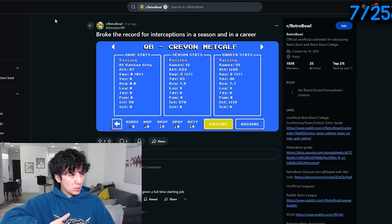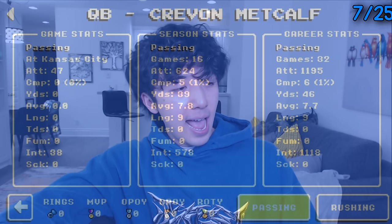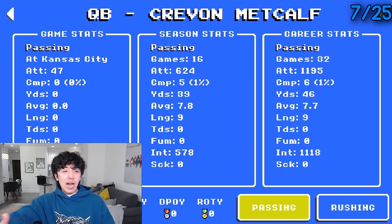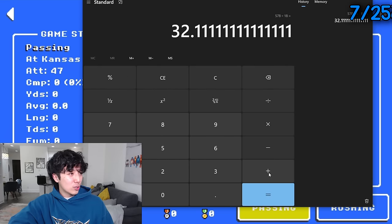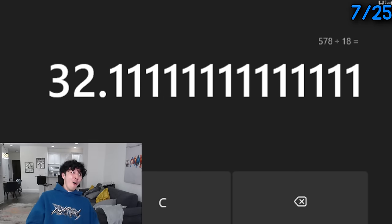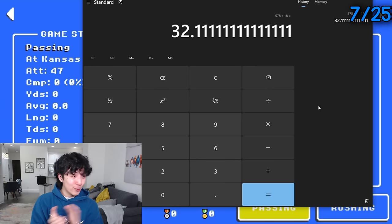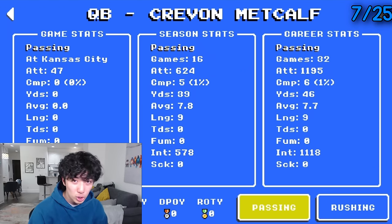This guy broke the record for most interceptions in a season and in his career — he threw 578 interceptions in a season. I don't even know if this is good or bad, because he broke a record but threw 578 picks in a year. What is that divided by 18? Let me do some quick math — that's like 32. Let me check: 578 divided by 18. Yes — 32 interceptions per game average. In 32 career games, he threw 1,118 picks total. He broke the record for most picks thrown in a career in just 32 games. This is like Jameis.